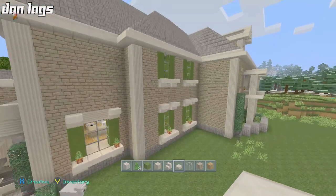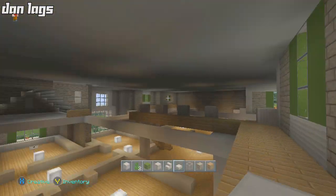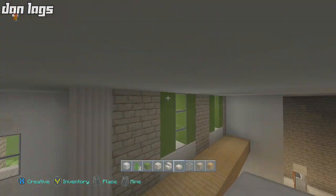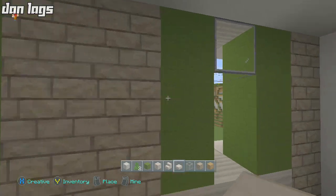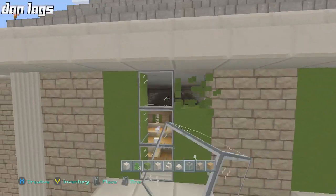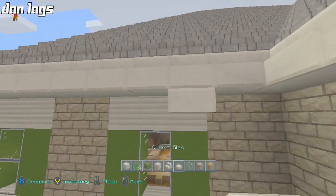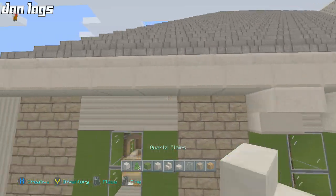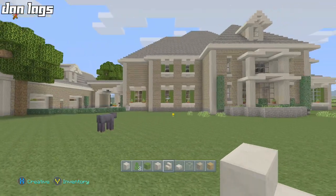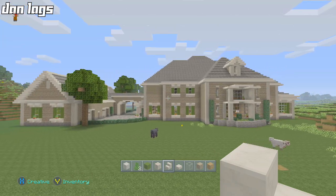So I can either settle with what I had — which leaves it about one block off the ground on the inside — or I could simply make the windows two blocks tall. But two-block-tall second-floor windows aren't going to look that good either. A little bit of a blunder, but it's not really the end of the world.